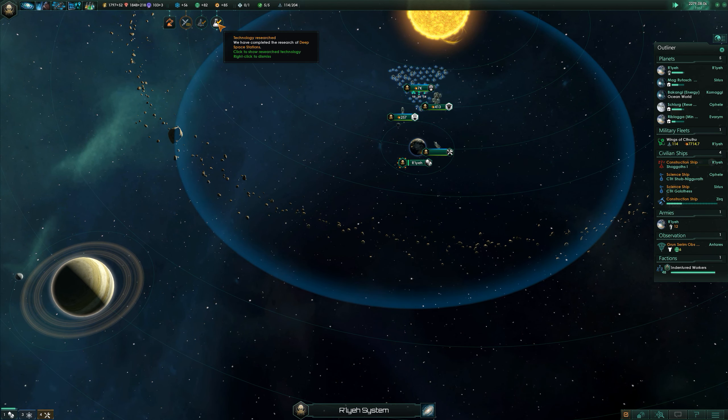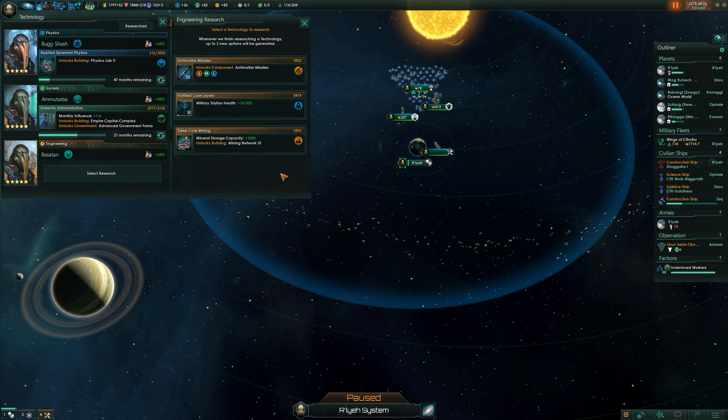Research complete. Deep space stations — very good. What do we get? Better mining networks — that might help us. That might also help us. Military station. I would like anti-matter missiles as well. We're pretty far behind on the attack. They're not as good as torpedoes, right? I think we're going to go for more mining. Having better energy labs would be good — I definitely would want that.